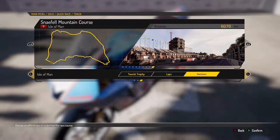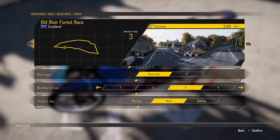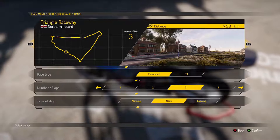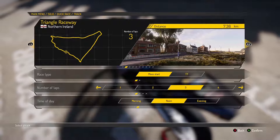We'll start off with the tourist trophy and we'll do noon. Wait — I think it's only this one you can do sections and tourist trophy on. Oh, the other ones you only get mass starts. Yeah, okay, so it's only that one that you can do tourist trophy. We're going to do another one then.